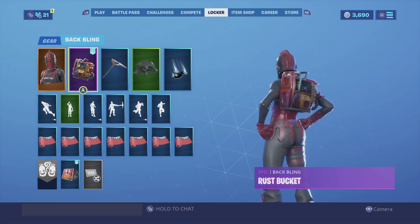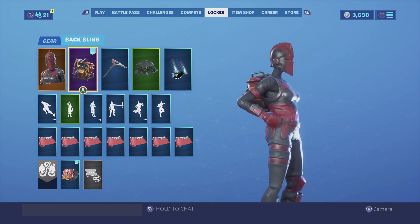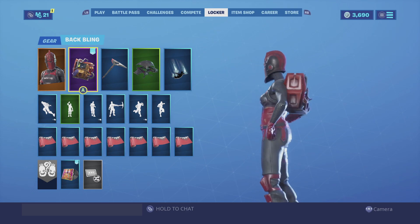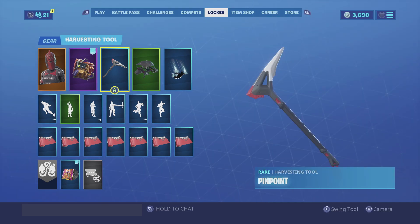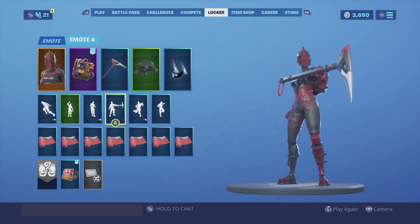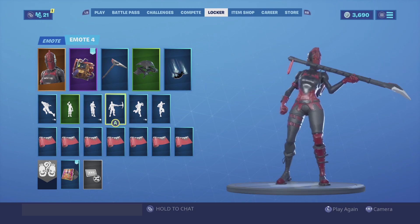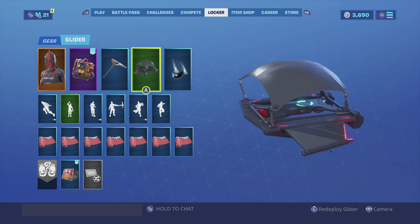For the second combo, I'm pairing the Red Knight with the Rust Bucket back bling. You could obtain the Rust Bucket for free during Season 3 if you played when the servers were down. I just like the way it looks on the skin — it's all red and rusted, just like the skin itself. For the harvesting tool, we're going with the Pinpoint. I like the Pinpoint because it is black and red, goes really well with the skin, and the point is silver which gives it that little flair it actually needs.